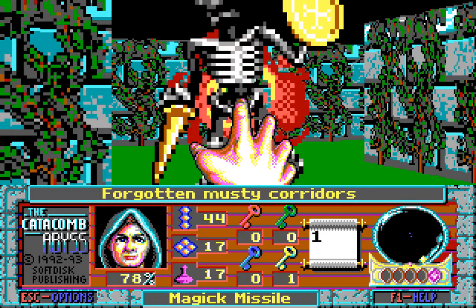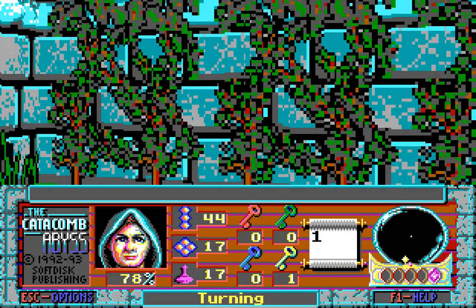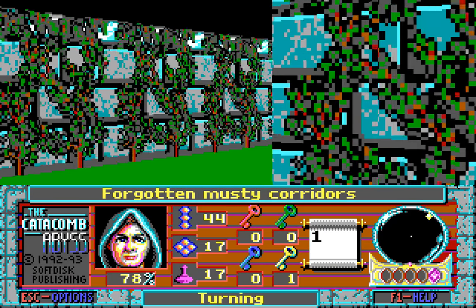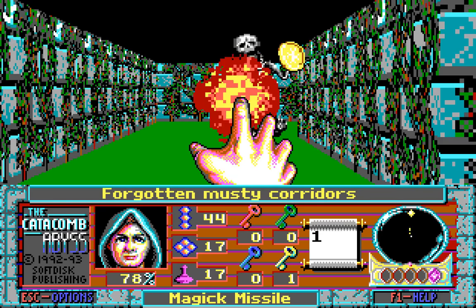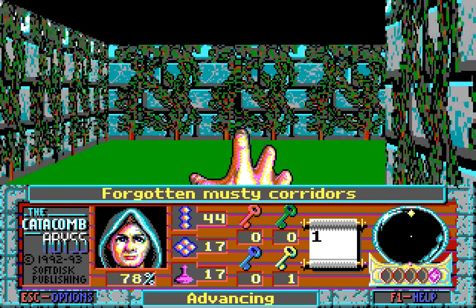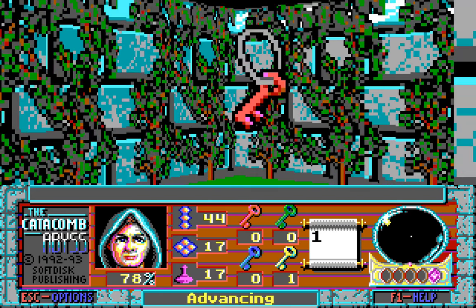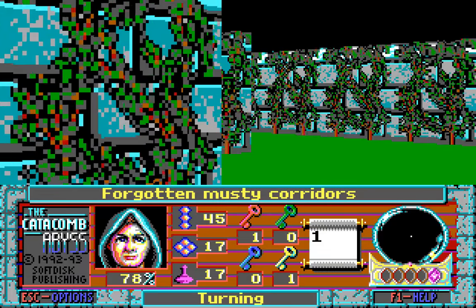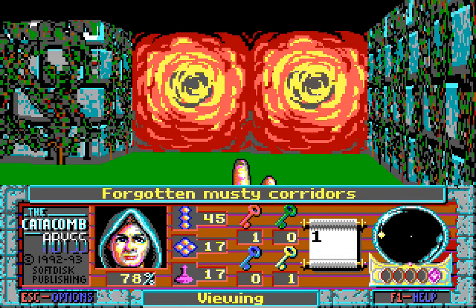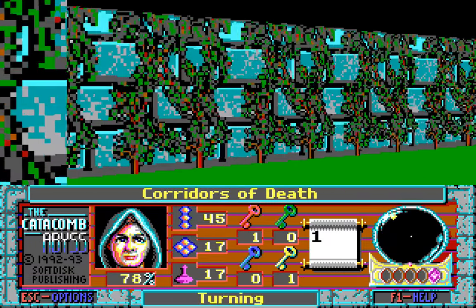Here are some more forgotten musty corridors that are probably going to be full of enemies, as they often are these days. Anything round here? There's something round here — there's a small selection of corridor this way! It might be worth looking the other way. A key! Excellent! We'll need that key. One of those keys will open the way to the end of the level, I think, and the other one's going to open up something else completely different.